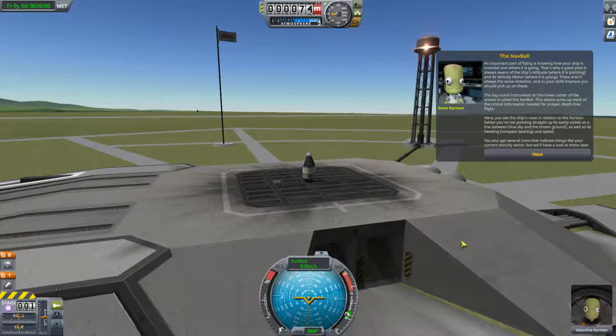An important part of flying is knowing how your ship is oriented and where it is going. That's why a good pilot is always aware of the ship's attitude — where it's pointing — and velocity vector — where it's going. These aren't always the same direction, and as your skills improve, you should pick up on these. The big round instrument on the lower center of the screen is called the nav ball. This device sums up most of the critical information needed for proper, death-free flight. You see the ship's nose in relation to the horizon, as well as heading, compass bearing, and speed. You'll also get several icons that indicate things like your current velocity vector.